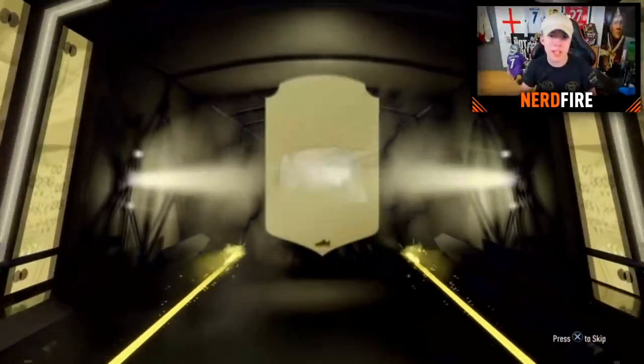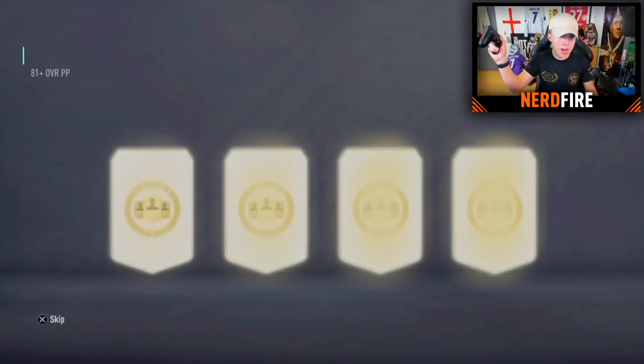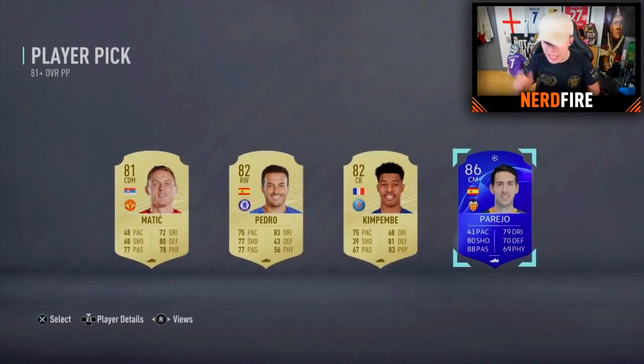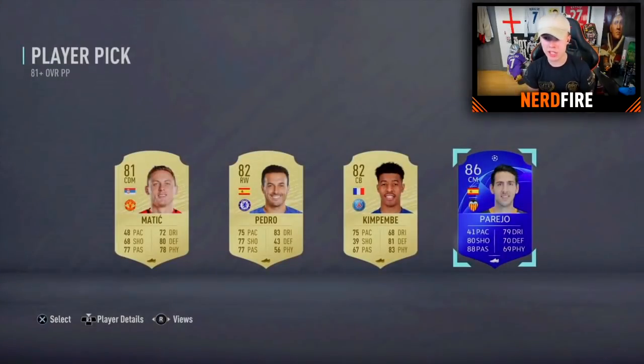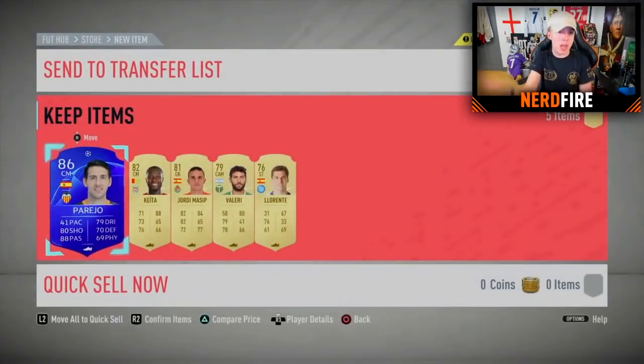The normal pack gives Nabby Cater, and now on to the first player pick. Bang — 86-rated Parejo! Good fodder for SBCs and he's 86-rated, good value. For a free pack I would take it — it would be a walkout if it were a normal pack. Not bad at all.